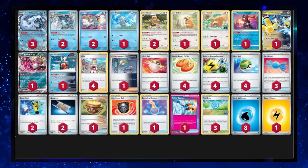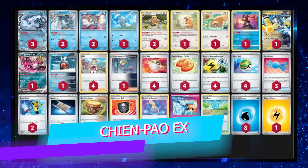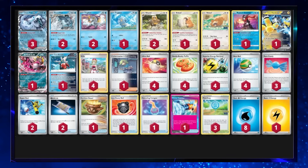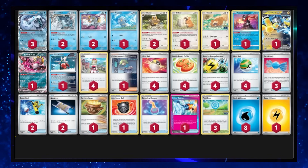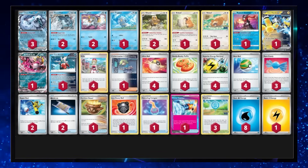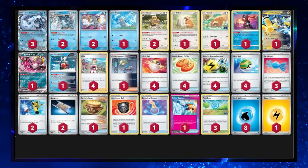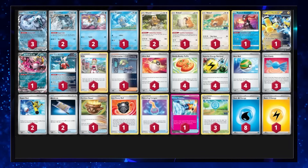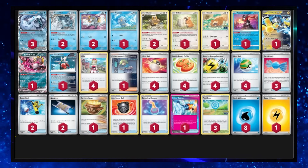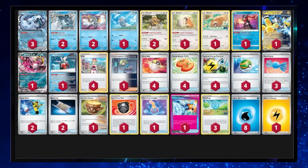In at number nine we have Chien-Pao EX. This deck really does have some momentum — it is still really good. It's got a couple of new additions from the new set: Fezandipiti EX and Knight's Stretcher. Fezandipiti lets you draw cards if you get knocked out, and Knight's Stretcher lets you put a Pokemon from your discard pile into your hand, which is very useful. Don't forget Baxcalibur is the backbone of this deck — being able to accelerate multiple energy from your hand to many different Pokemon is absolutely busted.